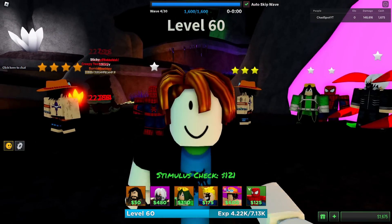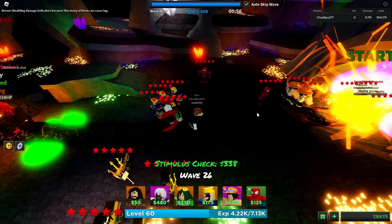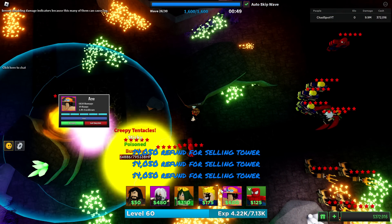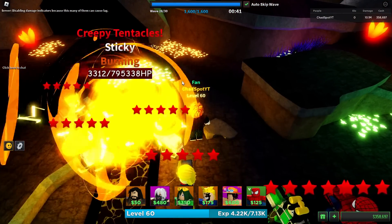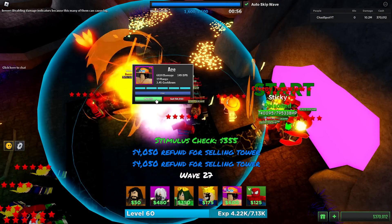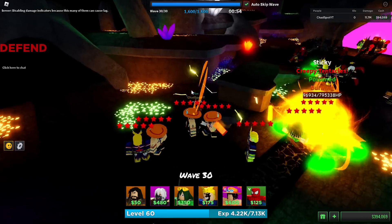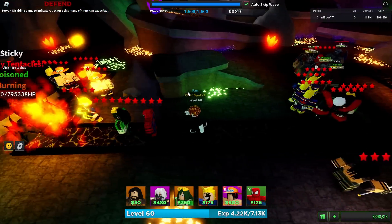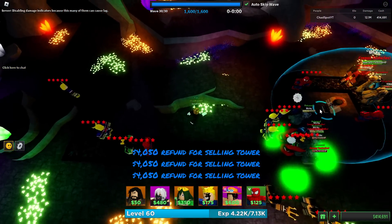We're on wave 25-26 now. We have one of these bad boys coming to the back, so we're gonna temporarily sell these Aces and move them to the back so we don't accidentally die. Two Aces should be enough. We can definitely beat this round but it's definitely gonna require quite a bit more effort on these bosses. We're on the last wave - just gotta take out this final boss.